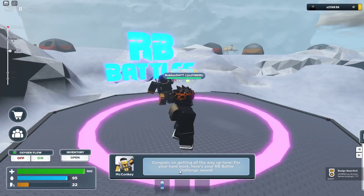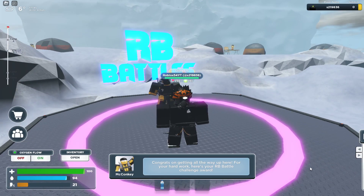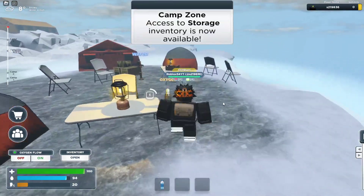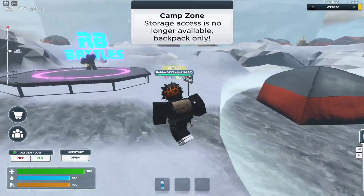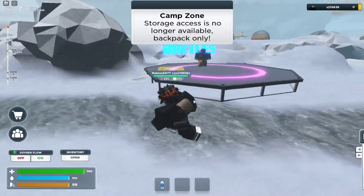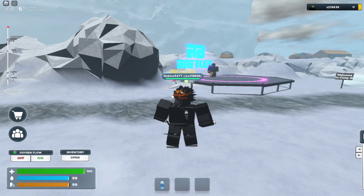Congrats on getting all the way up here for your hard work — here's the RB Battles Challenge Award. And you can see 'RB Battles Challenge Award.' RB Battles Challenge Badge awarded! So yeah, as you can see, we are at Camp 3. That's basically how you get the RB Battles Challenge Badge in Mount Everest.